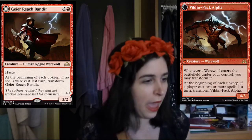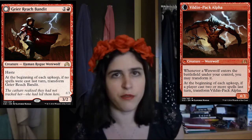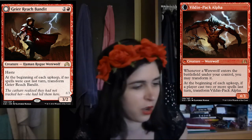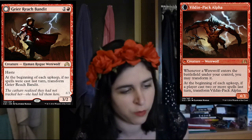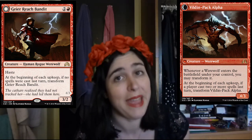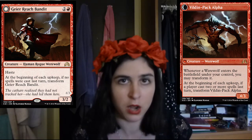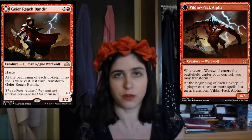And the last card we're going to be talking about is Gair Reach Bandit. This card, if you're going on the whole werewolf synergy, is a card that you definitely want to look out for. First it starts out as a 3-2 with haste for three mana — cool, I like it. Then you get to transform it, and you get this 4-3 for three mana, which is amazing. And then on top of that, every time you have a werewolf enter, you just get to transform it. Yeah, this is everything and more that werewolf decks look for. This card's sweet.